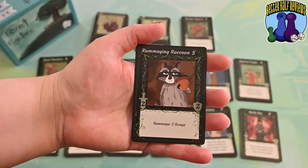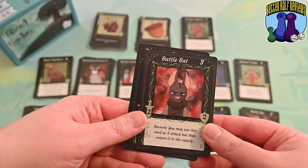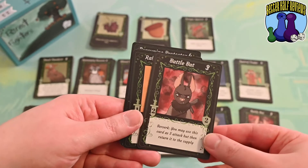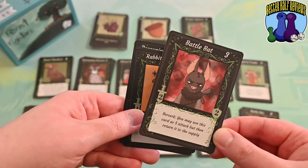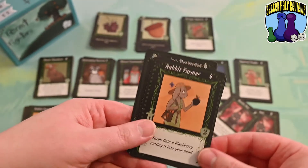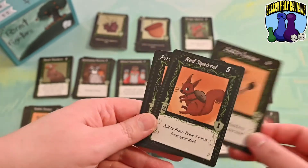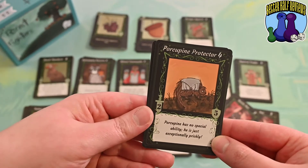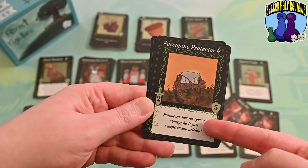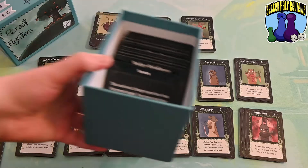For example, the rubber gene raccoon gets two forage. Depending on your strategy, you can go for animals that attack more. The battle bat only has a two attack, which doesn't seem like much, but he can go berserk and attack with five — though as soon as you do that, he's discarded back to the supply. There's a rabbit farmer who helps you gain blackberries very easily. The red squirrel lets you draw more cards into your hand. And the porcupine protector has no special ability, but he's great at defense — obviously, because he's a porcupine. So there are many other cards in this game, so every game you play can be a little bit different.